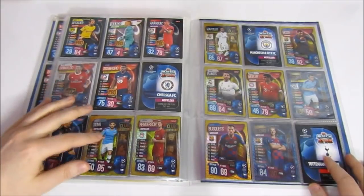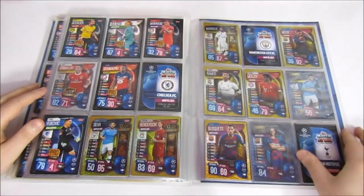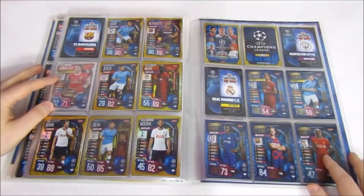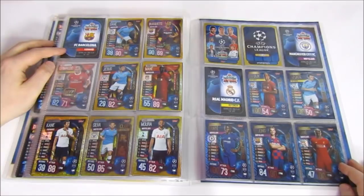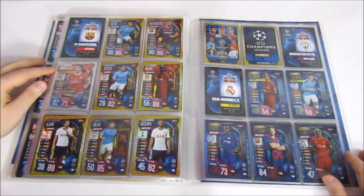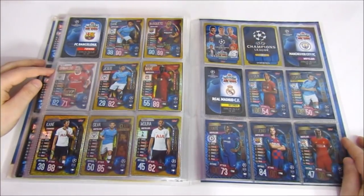Then we have Club Legends — only 4 of these and we have 3, so we're doing well. Centurions — we have 4. Record Holders — we still need the Messi unfortunately, which we've needed a long time in the UK collection but now have it there. Then there's Patrick Haro's card and two awesome cards included in this collection: a binder cover card and the Champions League logo.